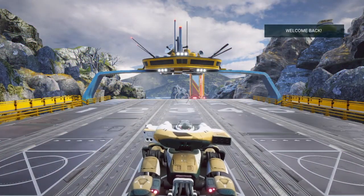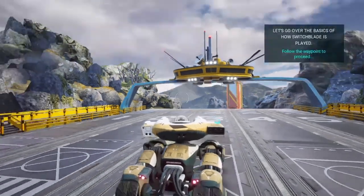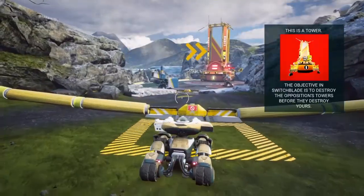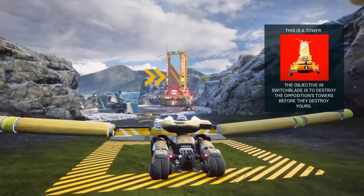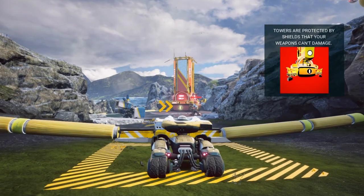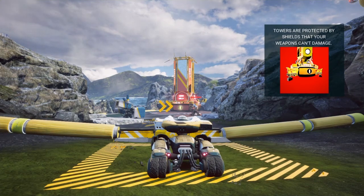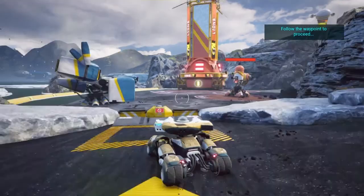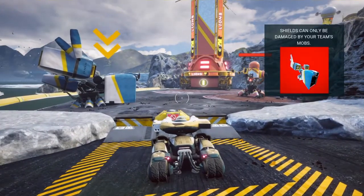Welcome back. Let's go over the basics of how Switchblade is played. This is a tower. The objective in Switchblade is to destroy the opposition's towers before they destroy yours. Towers are protected by shields that your weapons can't damage. Shields can only be damaged by your team's mobs.